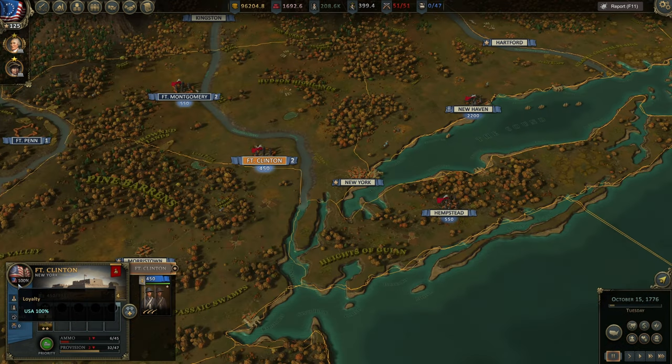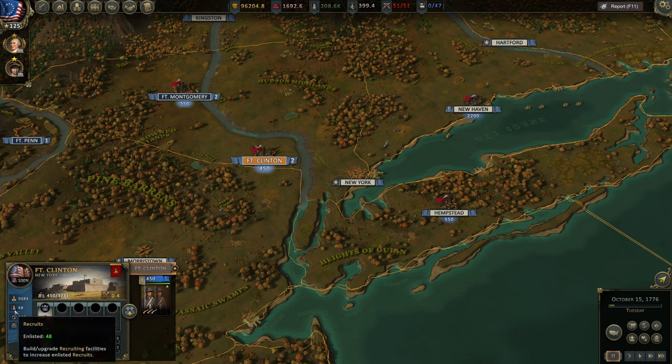The first thing we see when we click on a settlement is loyalty. Here it's 100%. If loyalty drops below 50 it turns red, and that's where you need garrisoning regiments to prevent an actual rebellion and the region turning sides in the war. The higher the loyalty, the more recruits you can have. The lower the loyalty, the fewer recruits — and if it's very low you cannot start new regiments in that region.